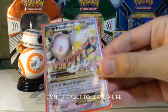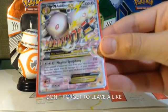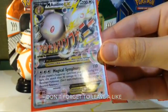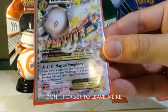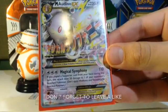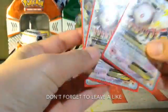And then we also have Mega Audino. This is the guy where you're going to want to use its attack. Its attack is Magical Symphony — does 110 damage to the active and 50 damage to one of your opponent's benched Pokemon. Don't apply weakness or resistance to that benched Pokemon.